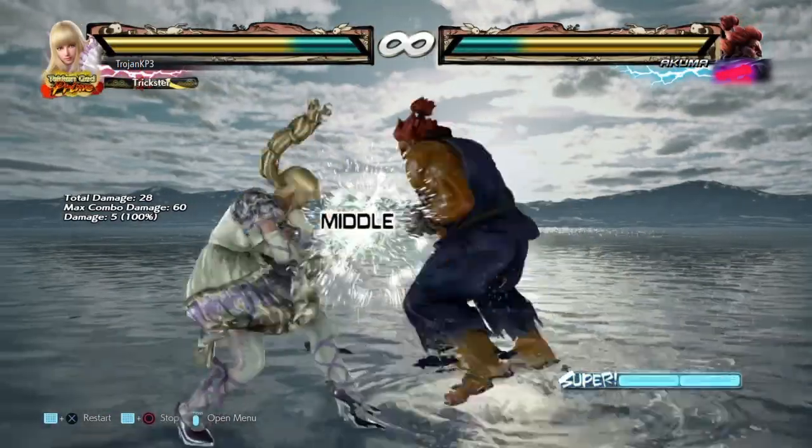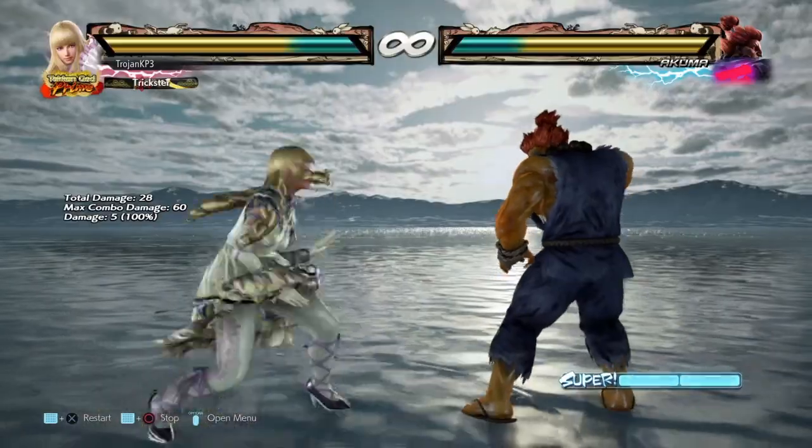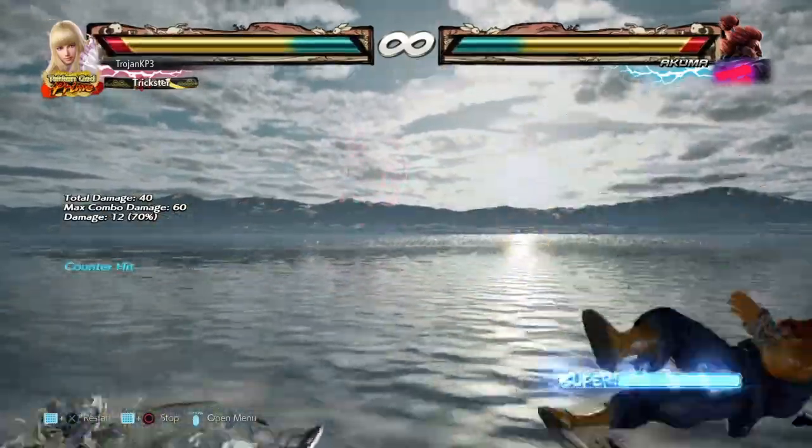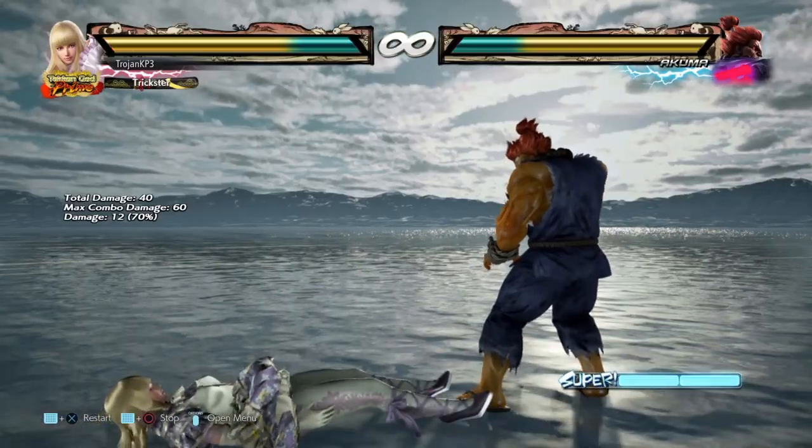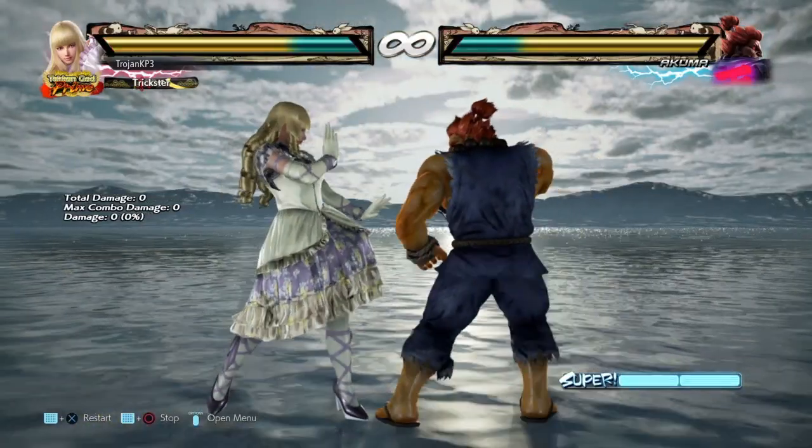You're hitting them where it hurts — you're hitting them in the morale. That's where you gotta hit the Akuma players, because otherwise they're just gonna Akuma all over you, and we don't want any of that.